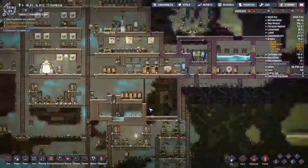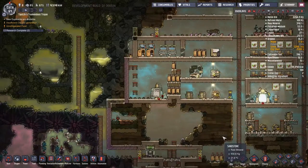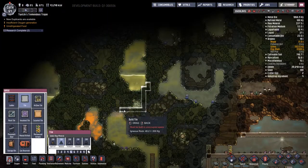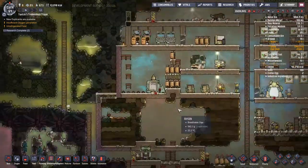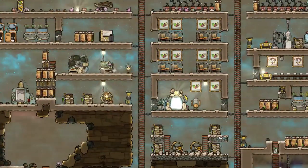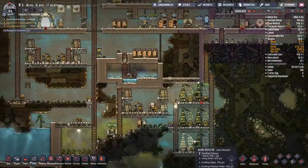The gas generator has a few things we need to talk about beforehand. You pump natural gas into it and it outputs polluted water on the floor and carbon dioxide into a gas vent. So as you can imagine, it's not just a case of building a square room next to the geyser and putting a generator in there — you need support equipment around the generator.